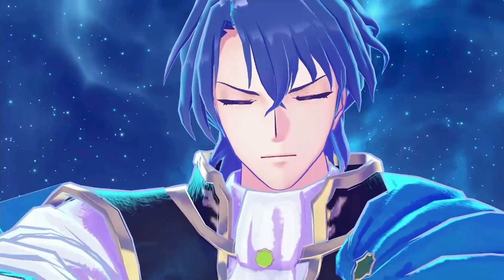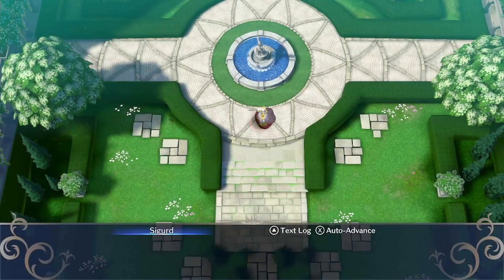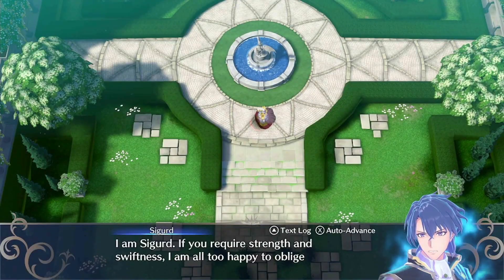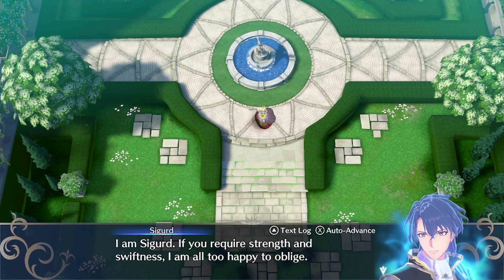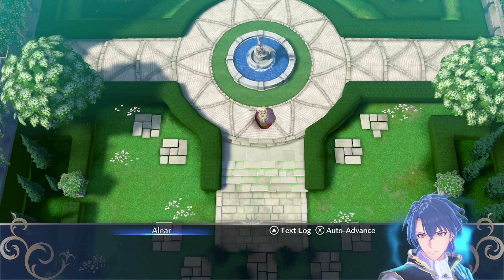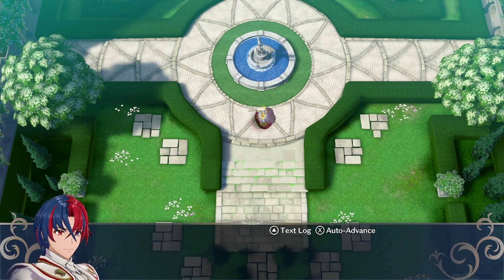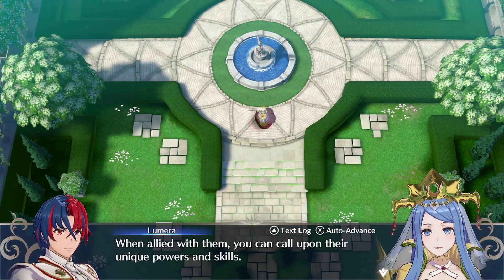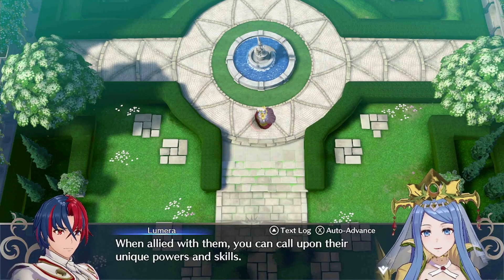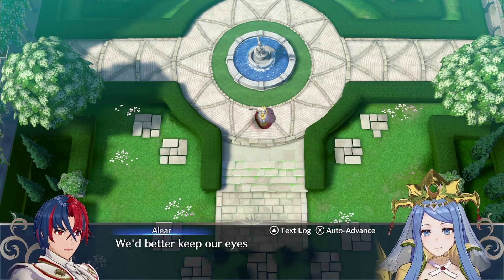The music in this game has been fantastic. That is a Holy Knight. 'I am Sigurd. Those who require strength and swiftness, I am all too happy to fight.' The name sounds familiar, but I don't know which game he is from — Emblem Sigurd. He looks like a strong opponent. Each emblem has their own abilities. When allied with them, you can call upon their unique powers and skills. Whatever Sigurd's power is, it won't be the same as Marth's. We better keep our eyes open.